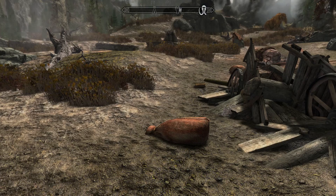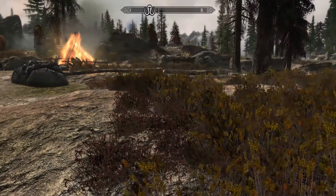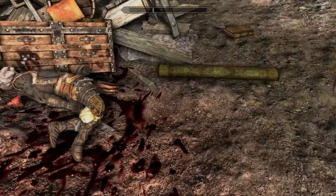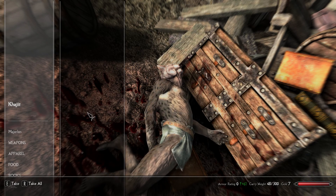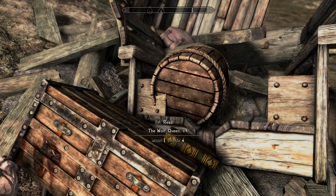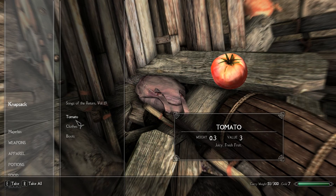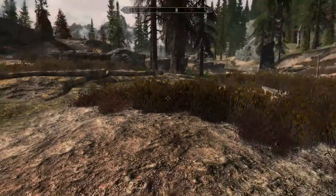So here we are — we've been attacked and left for dead. We're obviously part of this caravan here. Maybe we just don't remember yet. I've got a vague idea of where we are. We're close to Windhelm. Let's see what we can loot here. I think we're going to go with Light Armor in this build. We have no lockpicks. Book of Daedra — take it just to sell it. Take that tomato. So we have some survival mods.